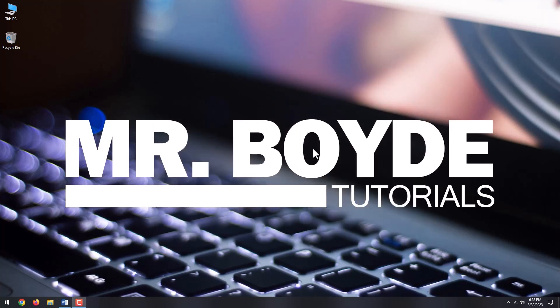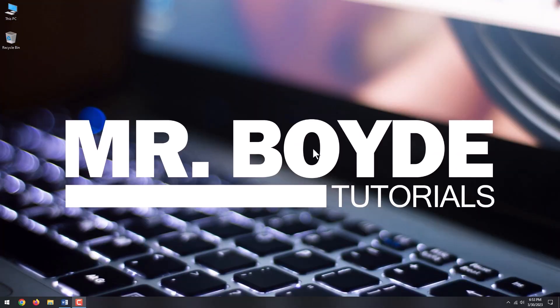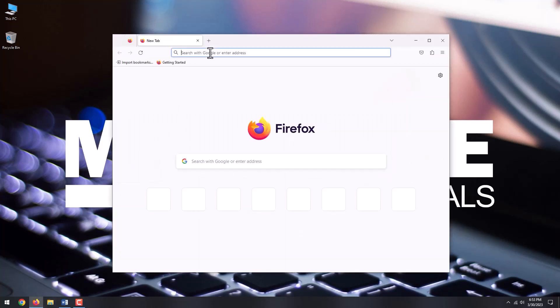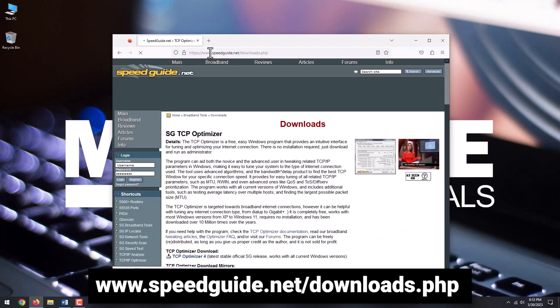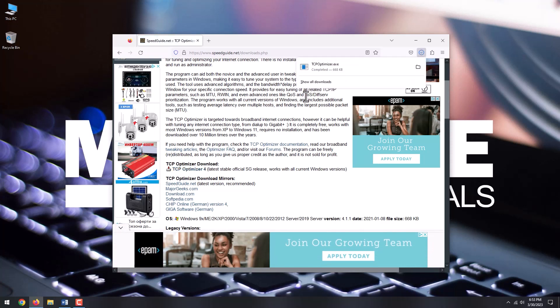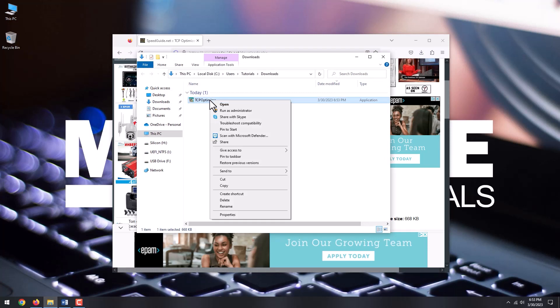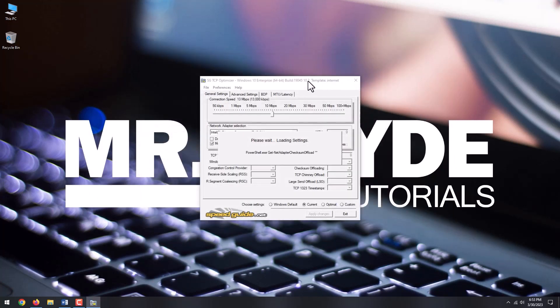Next, we are going to use a free tool called TCP Optimizer. Just in case something bad happens, create a restore point for peace of mind. Go to www.speedguide.net/downloads.php and click TCP Optimizer 4 to download the app. Once the download is finished, locate the file, right-click it, and select Run as Administrator. In the TCP Optimizer window, we are going to apply the best settings for gaming.